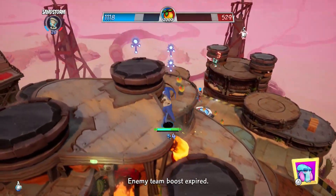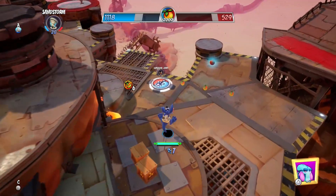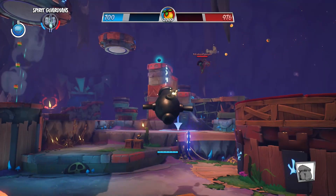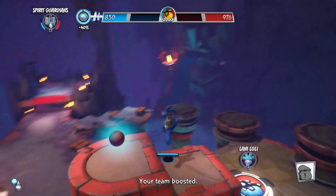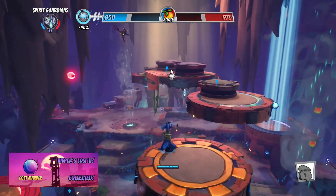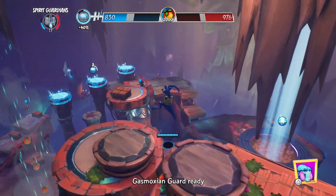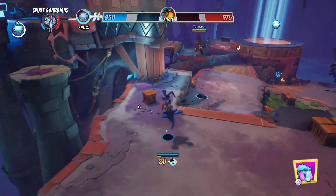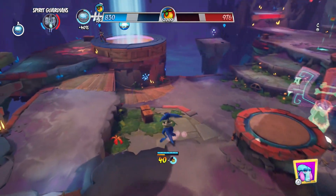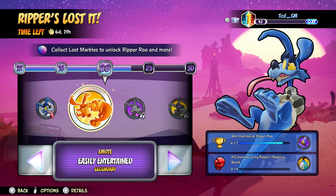But you can get him right now. There is currently an event where Riparoo has lost his marbles, and there is one single marble in every match you play. It doesn't appear straight away — it's usually around after the epic relic spot unlocks, after a minute and a half or two minutes or so, sometimes a little before or after, and it's in a random location on the map. It's usually not super well hidden, but you might need to go into your enemy's territory to find it. You will need 16 of these marbles to unlock Riparoo, but there are also more goodies if you collect more marbles.